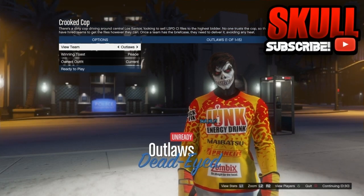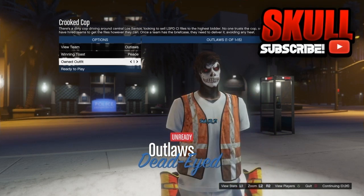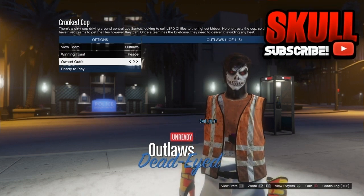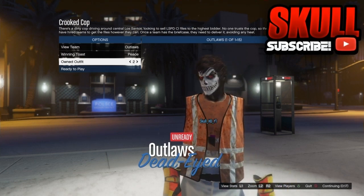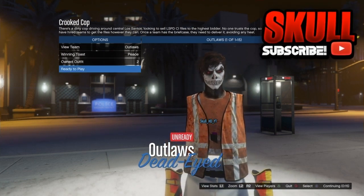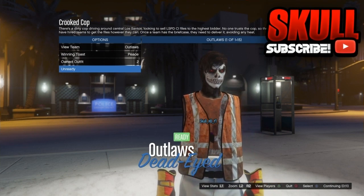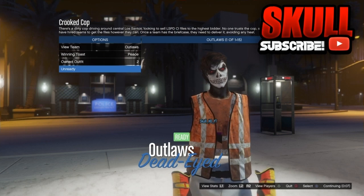Once you have gotten to this part, go to Owned Outfit and go right once and right again. As you can see, you have the orange vest and the orange gloves with the white joggers and with the invisible torso. Once you have done that, ready up.